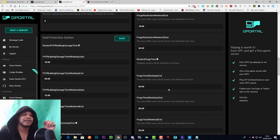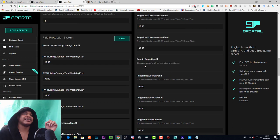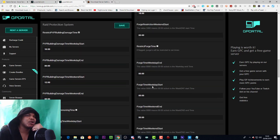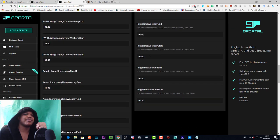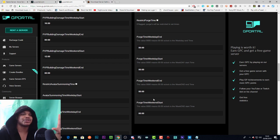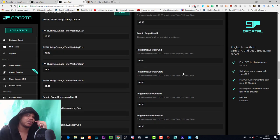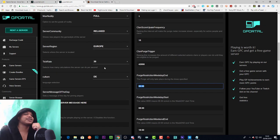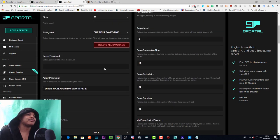The purge times section seems to operate the same way as the purge restrictions, currently set to zero across the board so the purge can happen at any time. If you change these values you can make it only happen between a certain time. It's a bit redundant having it here twice, but that's how it works. Now let's go to the left-hand side since we've covered all the purge stuff.